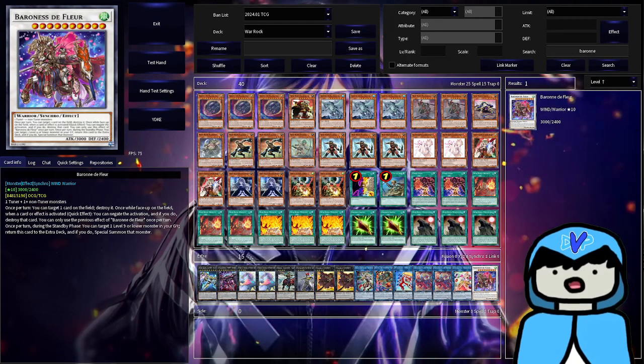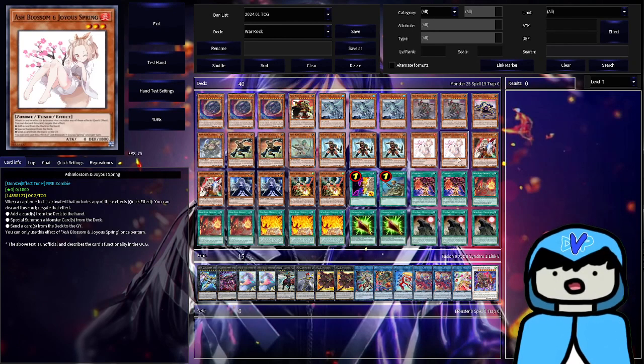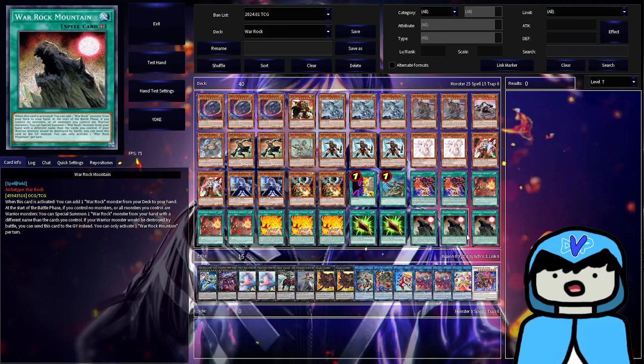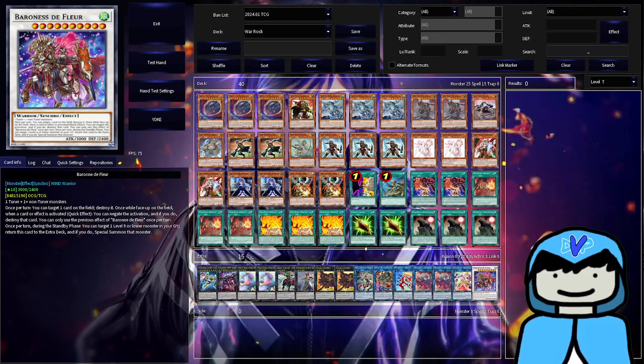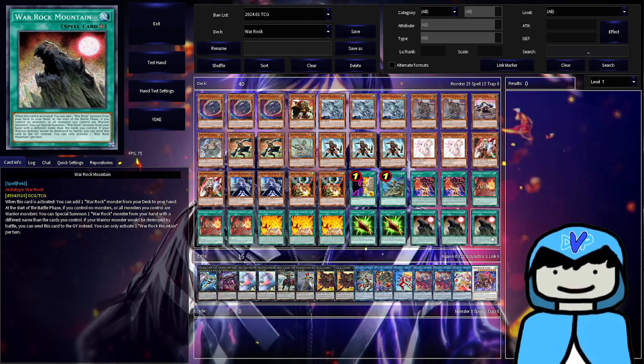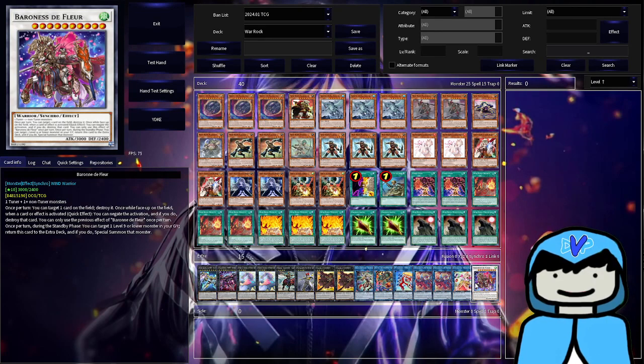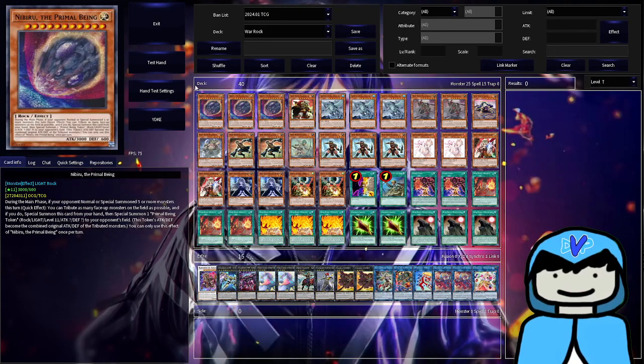After more playtesting, I've been debating cutting a copy of Cowboy for Baron, just because we can make it if Meteorgon is established and we draw into Ash, Ghost Ogre, or Ghost Belle. Baron is a warrior so it synergizes with Mountain — specifically at the start of the battle phase, if you control no monsters or all monsters you control are warriors, you can special summon a Warrock monster from hand. Mountain can also protect Baron from being destroyed by battle. I'll probably throw Baron in.